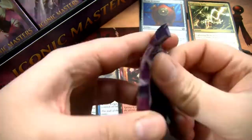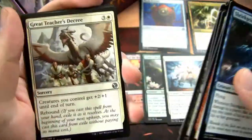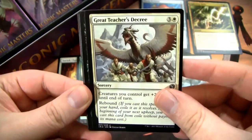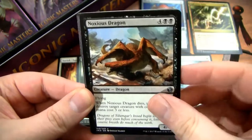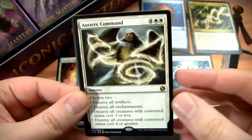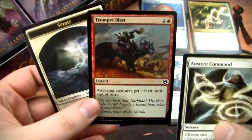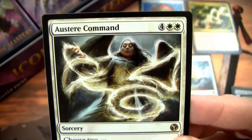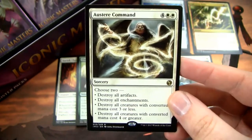Starting off strong with Great Teacher's Decree, Noxious Dragon — we're playing some Dragons of Tarkir here — Rakdos Carnarium, and oh nice, a Steer Command! Very cool, I definitely wanted this card. And then we have a foil Trumpet Blast — actually a kind of iconic card. I love the new art on this, it's so much better than the other one. Same with the Cryptic Command — I really like the art on that one too.